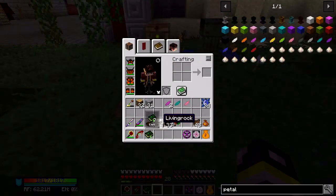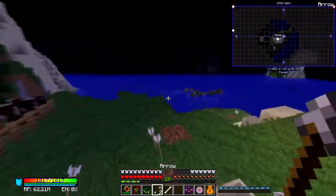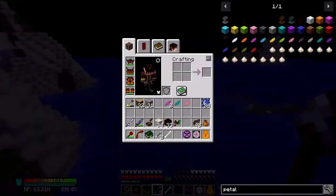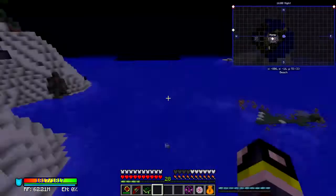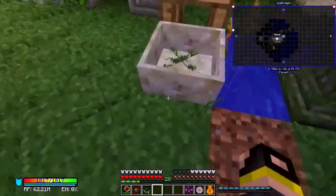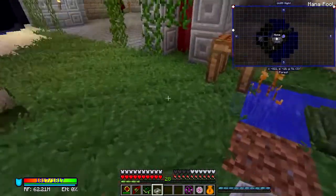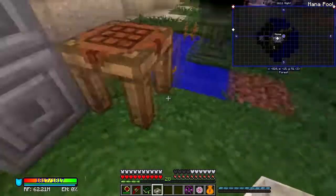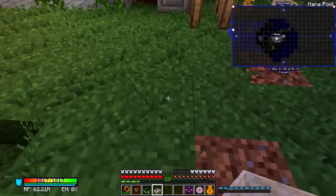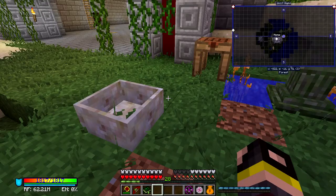We've got ourselves some living wood and some living rock, just what we needed. Getting attacked by various things. We need to start filling and making mana — let me pick this up and put it here. We can have a dilute one as well if we want.